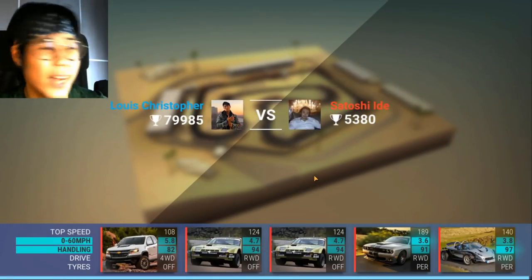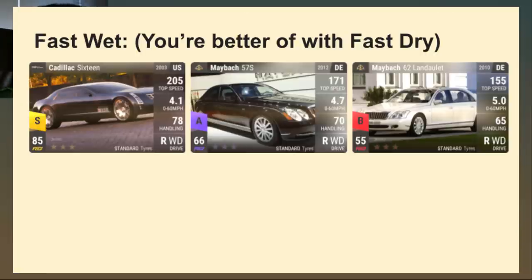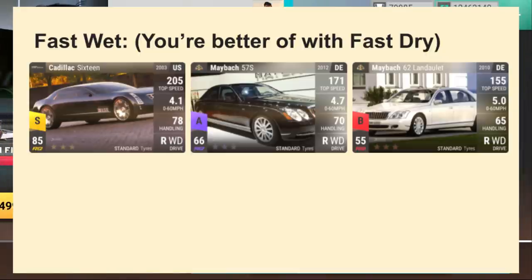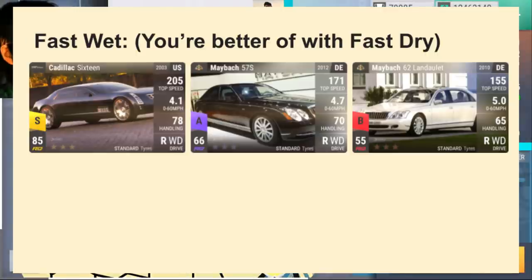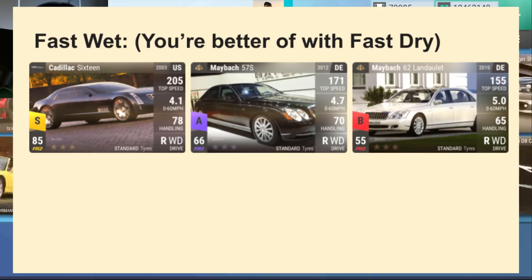Moving on is fast wet, which is incredibly niche — it's literally these three cars: the Maybach 62 Long, the Maybach 57S, and the Cadillac 16. You won't be using these cars very often because a drag is a straight line. Although it's a rain drag, the only advantage standard tires have over conventional dry drag cars is better off the line. Maybe in a quarter mile setting you'd use the Cadillac 16, but for a half mile wet, one mile wet, or testbowl wet, you might as well use a fast dry car because handling is irrelevant and the off-the-line difference isn't that significant. So for a wet drag, just use a performance tire car — just don't put slicks.